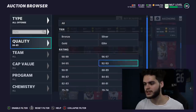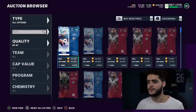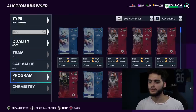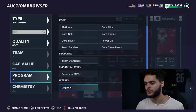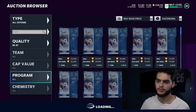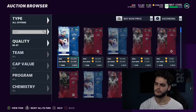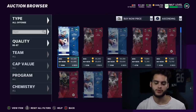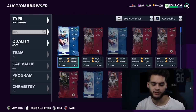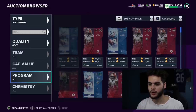The 86 overalls are actually a better value than the 85s. Dan Marino's 86 is around 65k right now. Remember on Legend Saturday you'll find these much cheaper, which will drop the coins-per-training ratio further. The 86s quick-sell for 1,300 training and have a coin value of about 49 coins per training.